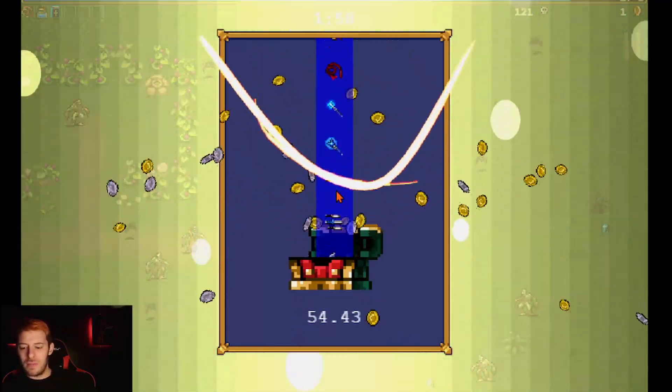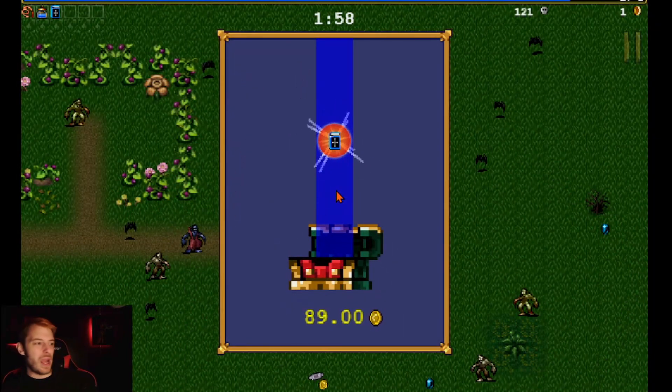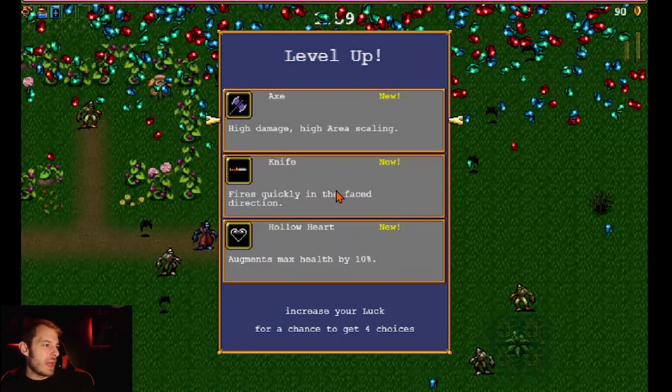There's a red gem in there — let's grab that. We got another Bible upgrade, and then another level.